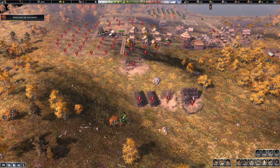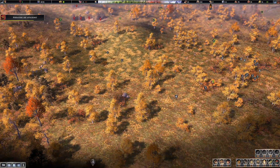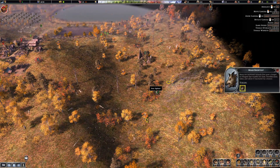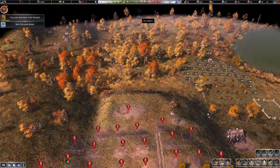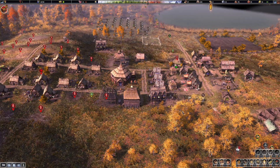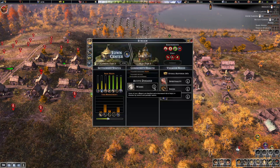I'm going to get two more hunter cabins - I want to put one down here for these deer, and one over here for these boars. There are a lot of boars - there's four boars. Actually I think I go up there because deer are much easier. Deer are just better.